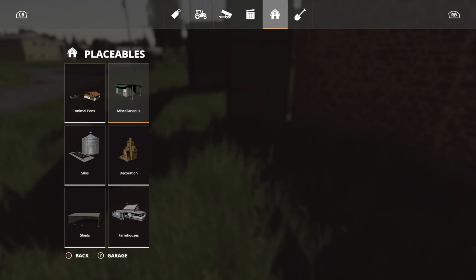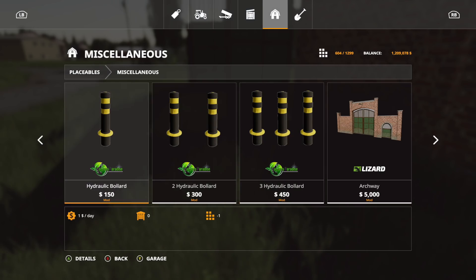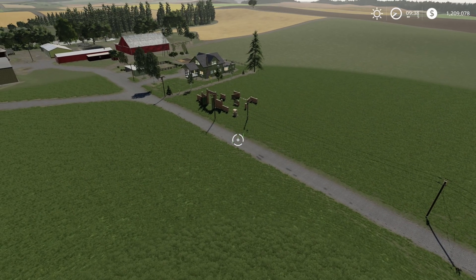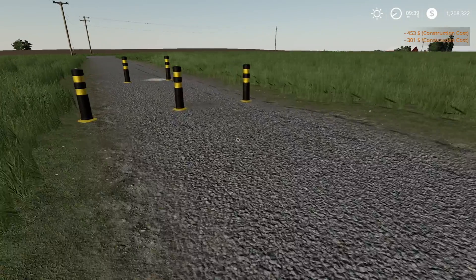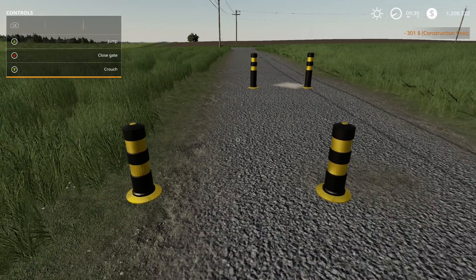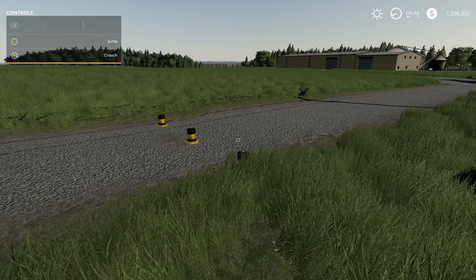The next one is the Hydraulic Bollard, actually by Mappers Paradise — the same people bringing the Millennial Farmer map. They're one slot each and go from 150 all the way up to 450 in three sizes. You can place them right in the road. When you open the gate it's pretty cool — this could be fun to put in front of one of your friends driving down the road.